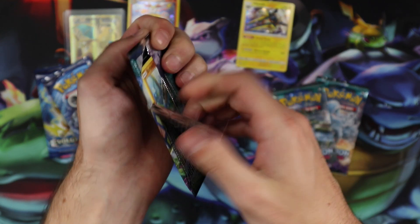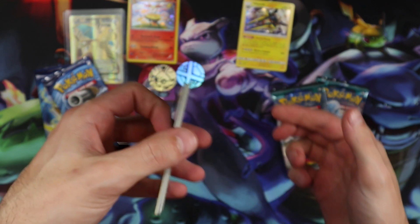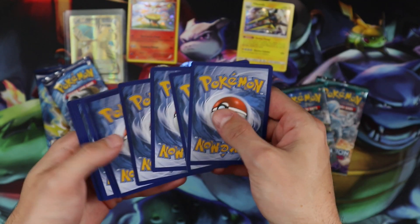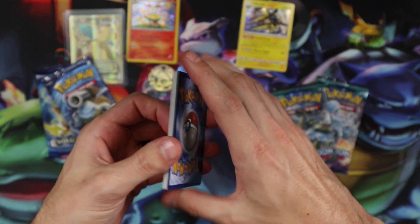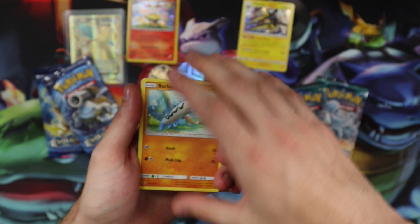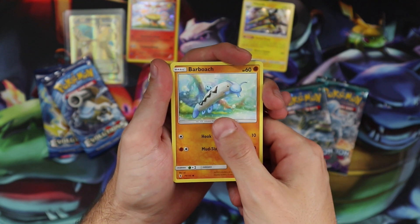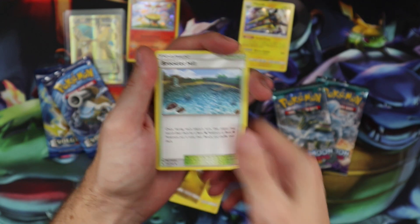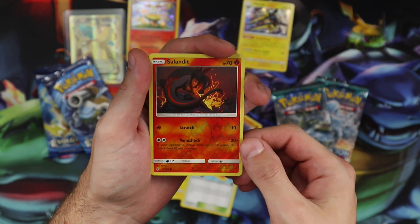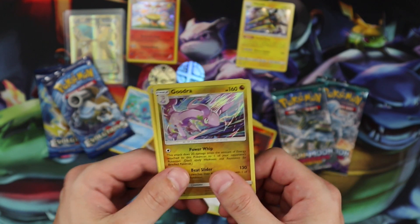It's Guardians Rising versus Evolutions — but it's not man versus wife, okay? So three and three, because if we pull a GX and it matches the energy behind it, we give it away to somebody random. Here we go: Barboach, Clefairy, Tentacool, Beldum, Helioptile, Hakamo-o, Gliscor, Salandit. And the first rare is a Cubone Hollow. Not bad.